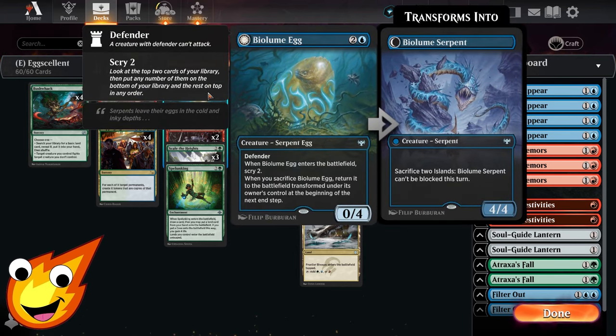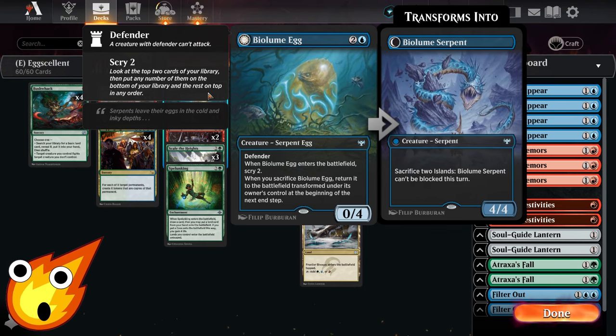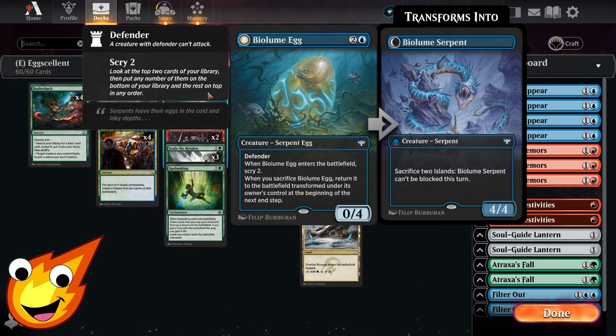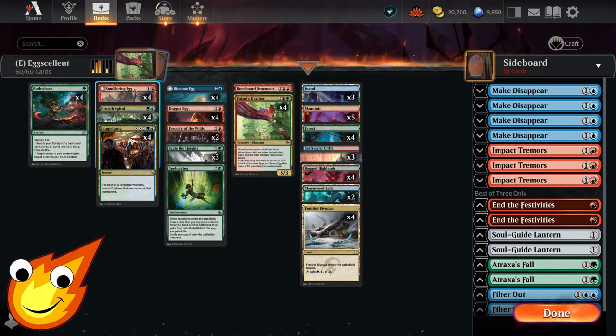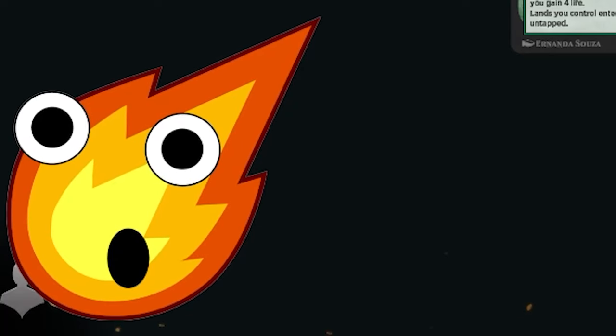Biolume Egg enters the battlefield and helps us scry, so it's great for fixing our next draws. When it does get sacrificed — notice it has to be sacrificed, it cannot just die in combat — we can flip it into Biolume Serpent, a 4/4 serpent that can be unblockable if you sacrifice two Islands. Ideally you want Smoldering Egg to flip, but you have to cast a bunch of instants and sorceries. If you manage to flip it, it becomes a 4/4 flying dragon where once you cast an instant or sorcery, the dragon will basically shock any target you like.